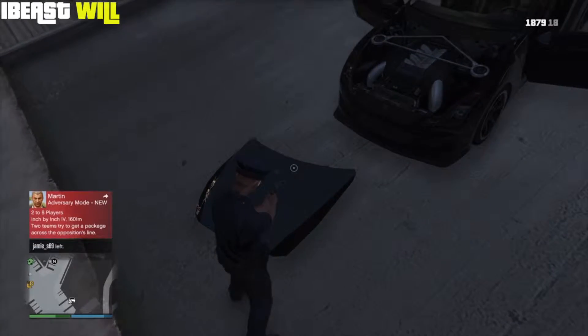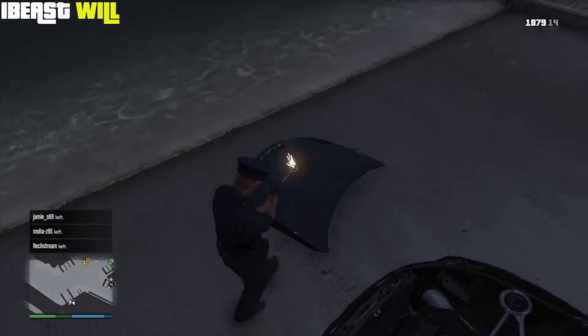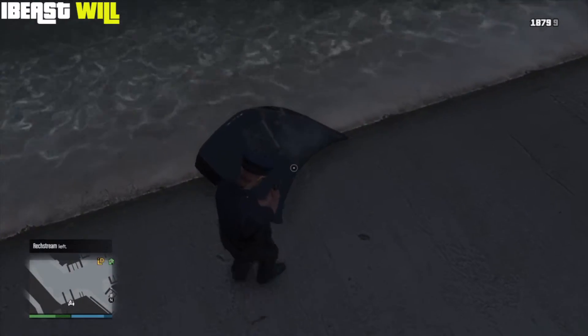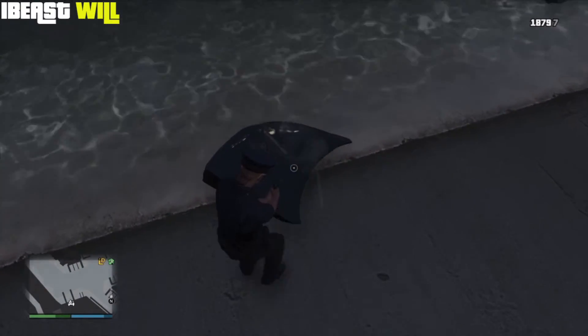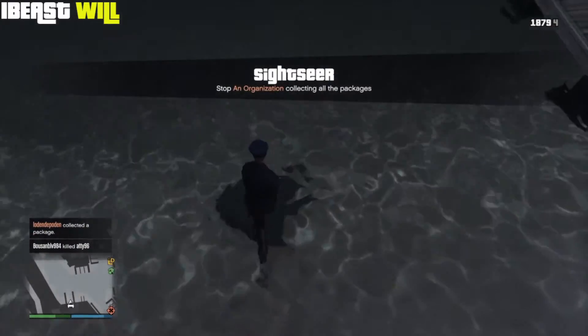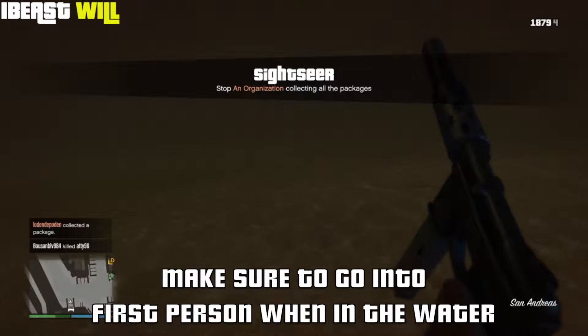Once you have a weak weapon like the machine pistol, start shooting the car hood towards the water. As you're shooting the car hood into the water, you must time when you walk onto the car hood, because if you don't time it correctly the glitch will not work — it will just sink to the bottom. Make sure you time it perfectly. As you can see in the gameplay, I do manage to get the glitch into the water.